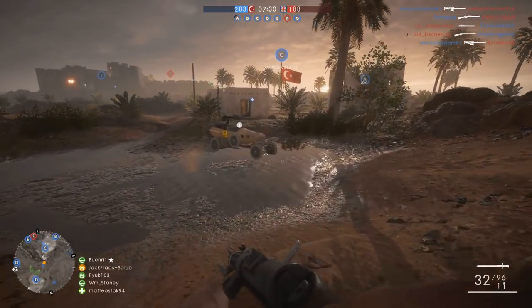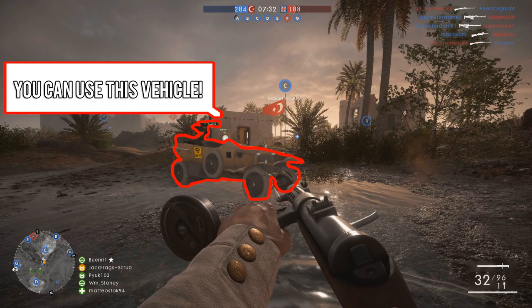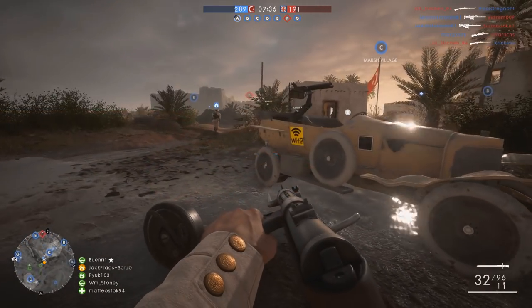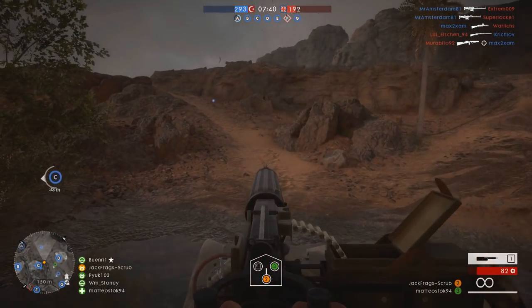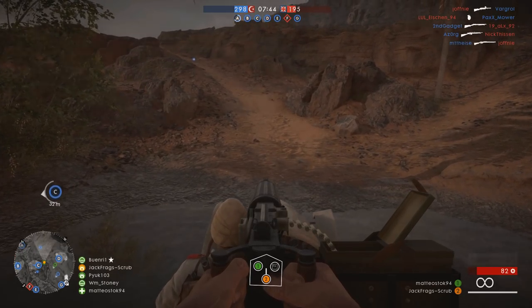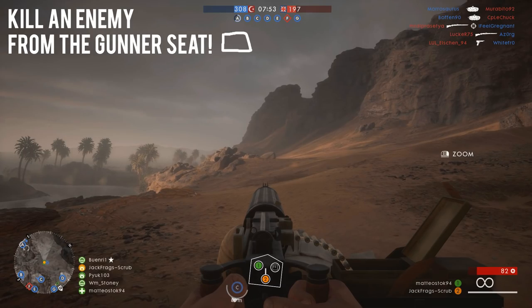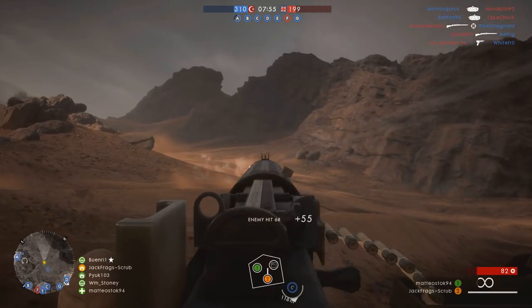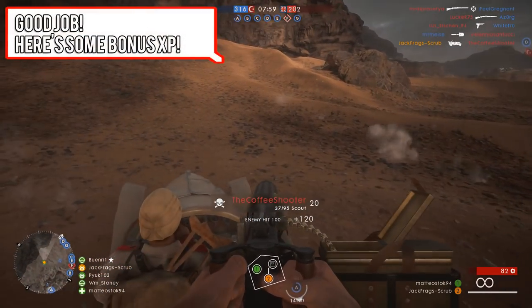Another slightly more complex example: say you happen to come across an empty transport vehicle. 'You can use this vehicle to traverse the map. Jump on the gunner seat by walking up to it and pressing E.' A teammate gets in and starts driving you around. Therefore, a little mission from the game instructor pops up: 'Kill an enemy from the back of a gunner seat whilst the teammate drives you.' And boom — you do it, you get your rewards.